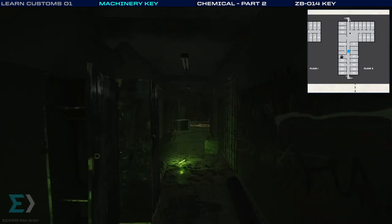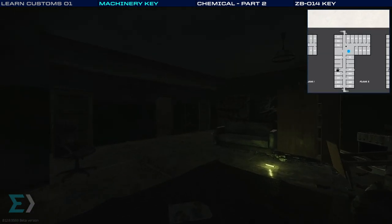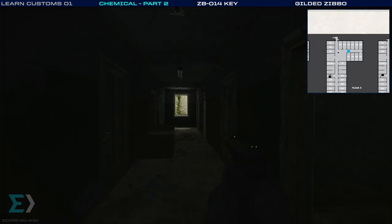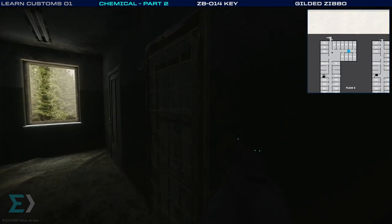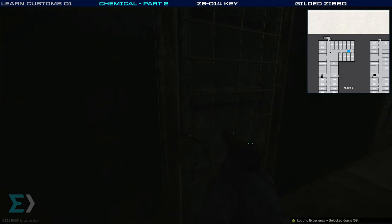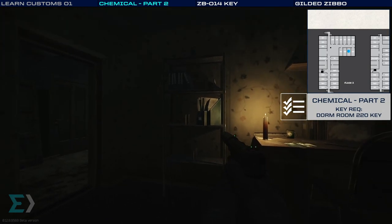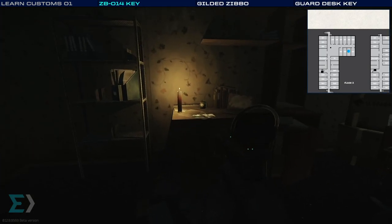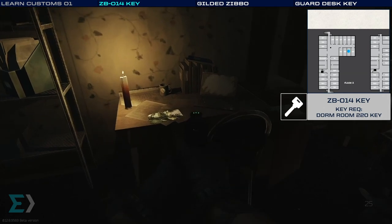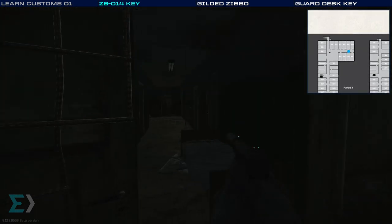Next we run down the hall and to the right, looking for room 220 — it's got some bars on the front of it. This is number 15 and 16 in our list. Number 15 is for the task Chemical Part 2, and you can find what you need on that shelf there. The ZB014 key also spawns on this desk — that key is used for a bunker on the map Woods.